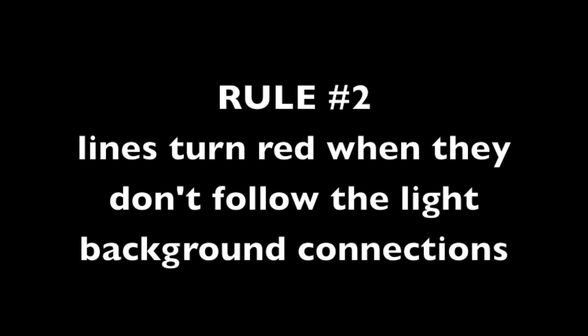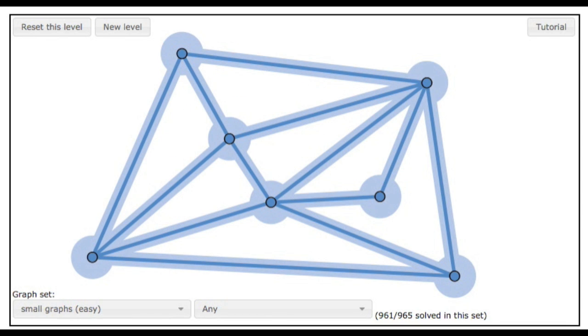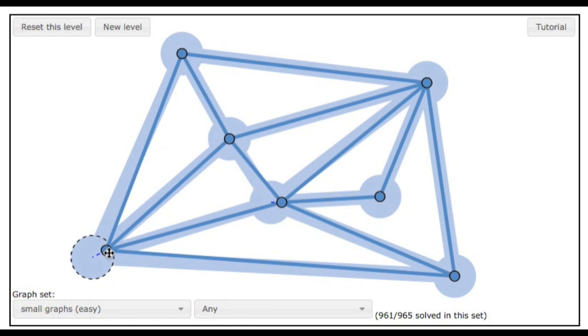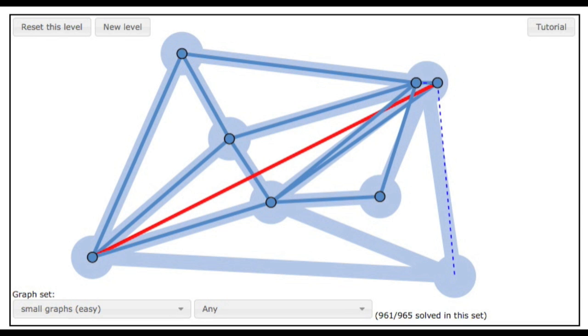Rule number two: the lines turn red when they don't follow the light background connections. The dark lines between the dots will stay blue if they still follow along the light blue connections. If they don't follow the light blue connections, they turn red. And remember, you can only win when all the lines are blue. Making a line red isn't illegal — you can keep moving the dots around to try to turn the lines blue again. In fact, most levels will require you to turn some lines red before eventually making them all blue.